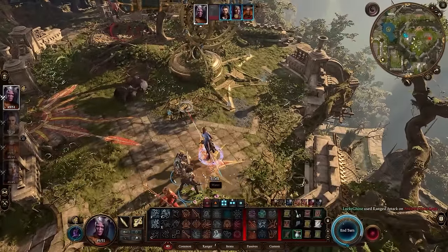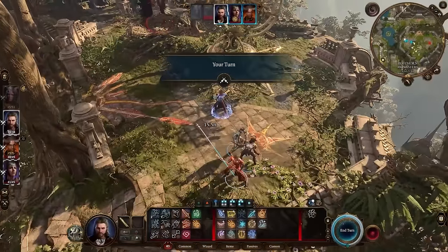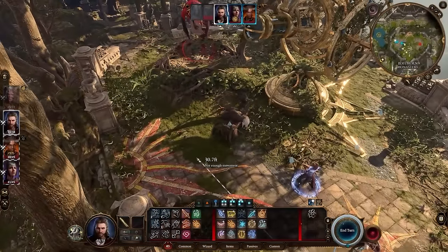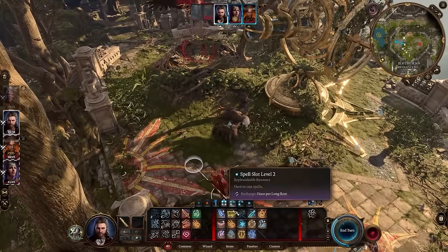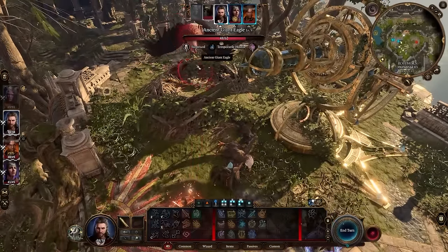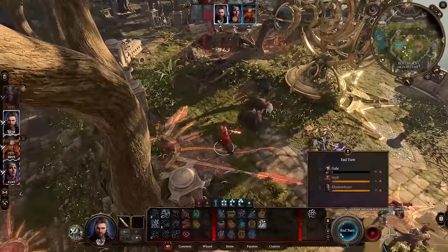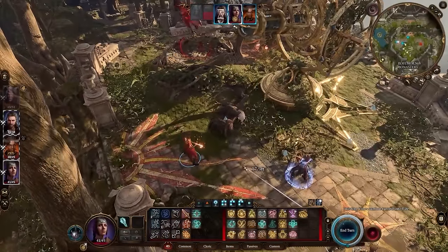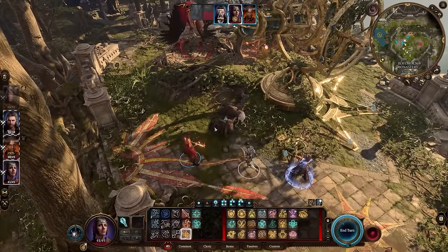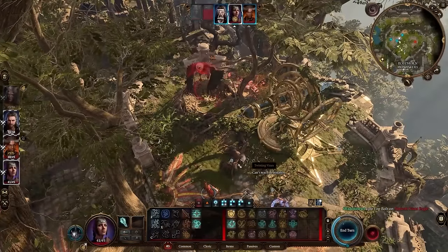It's not an accident those explosive barrels were there — the developers very much planned it. Sometimes it's explosive barrels, sometimes it's grease, sometimes it's objects you can throw from high ground down onto enemies, or the ability to push enemies. There's always some strategic advantage to take. If the game feels difficult early on, you're likely not taking advantage of the strategic options in front of you.